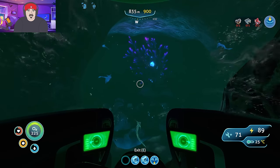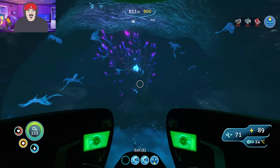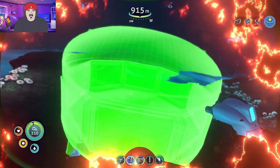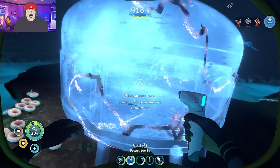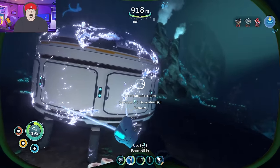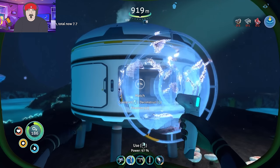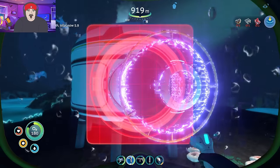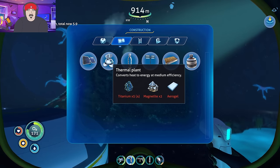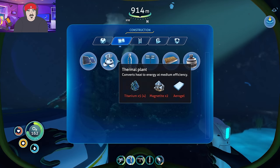Look at this tree. We have the Rave Cave. We're going to make ourselves a base down here, just in case we need water, food, storage. We're going to have a little base here. I've chosen here just because I can build myself a thermal plant. For those who don't know what that is, it takes the hotness and converts it to energy. That is a terrible explanation, but it's the one you're getting in this episode.